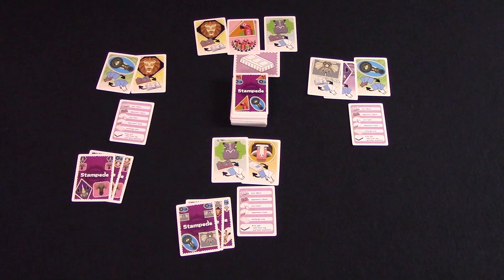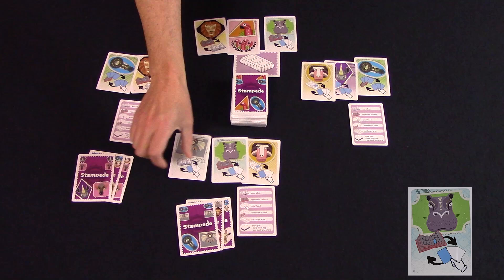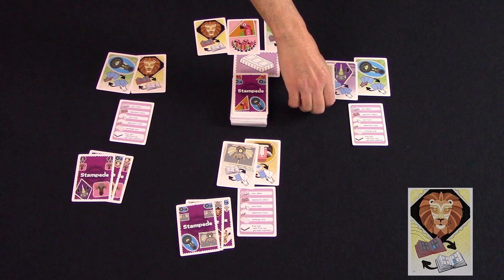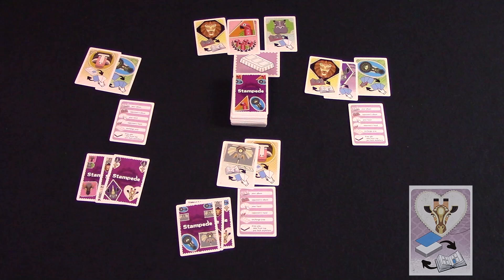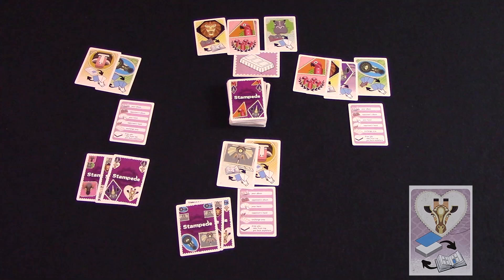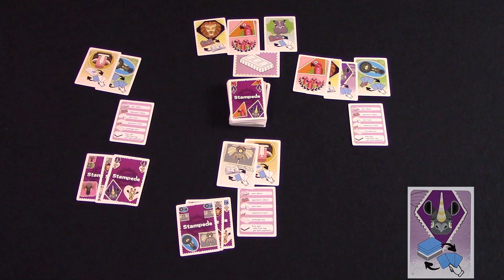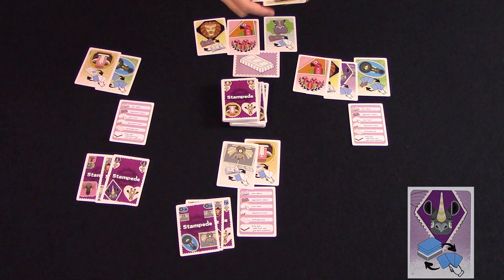Let's go through the animal stamps, as they are the main part of this game. When the elephant is played, it will allow you to exchange one card from your hand with one card from your own album. The hippo allows you to exchange one card from your hand with one card from an album of another player. The lion will let you exchange a card from your album with a card in another player's album. The crocodile will have you exchange your entire hand with the hand of another player. When the giraffe is played, you will do two actions: take the top card from the draw pile and add it to your album, and take a card from your album and put it face down anywhere in the draw pile — you can do these two actions in either order. When the rhino is played, you will also do two actions in either order: take three cards from the draw pile to form a new hand, and take your original cards and place them face down anywhere in the draw deck — each card returned can go anywhere in the draw deck.